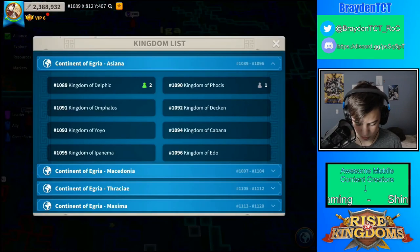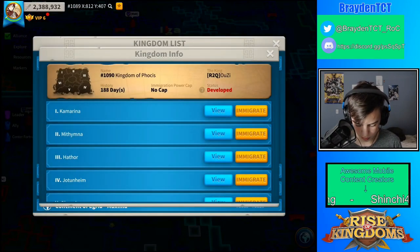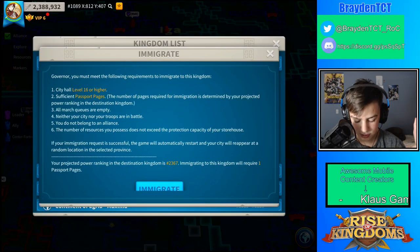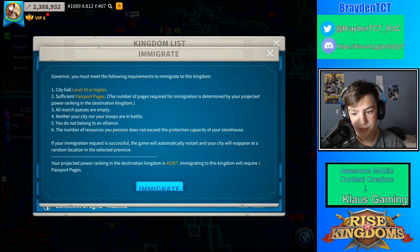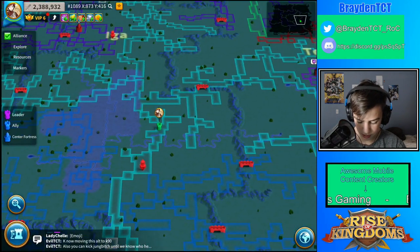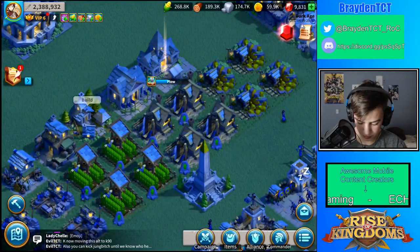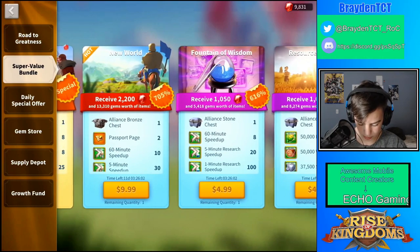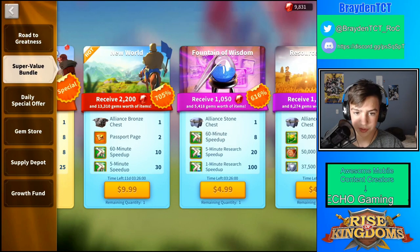So you go to the world map at the bottom and then go to where you want to go. I'm just going to immigrate, and it says you need to have a city hall that's higher than level 16, which I have, and sufficient passports.